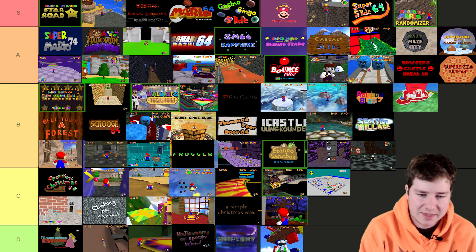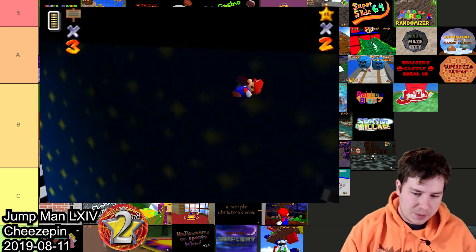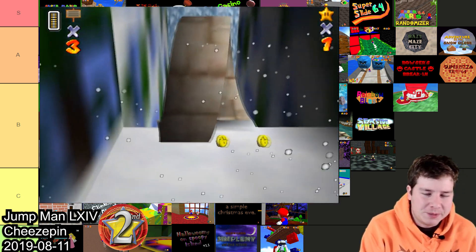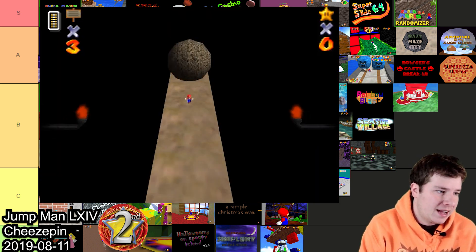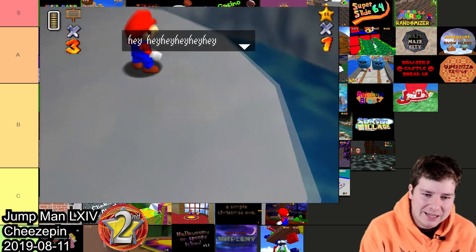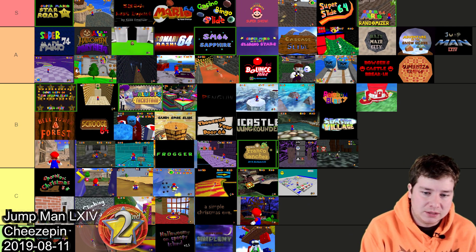Now looking at hacks from the linear Simpleflips competition. In second place we got Jumpman 64 made by Cheesepin. You might think it's Mega Man-themed but it's really just linear levels. It had a loop-de-loop — I was so impressed by that loop-de-loop — and an Indiana Jones boulder chasing you. Overall I think I gotta throw this one in A for the working loop-de-loop. It's barely in A but this one really stuck out to me.